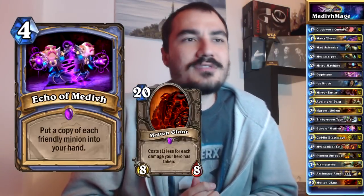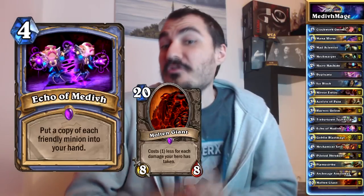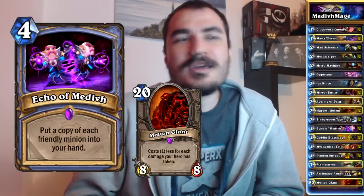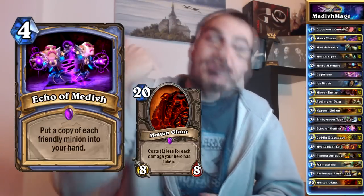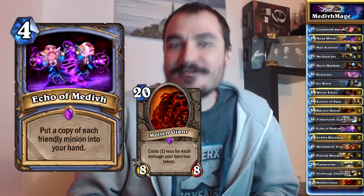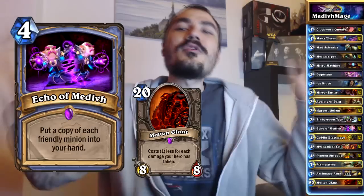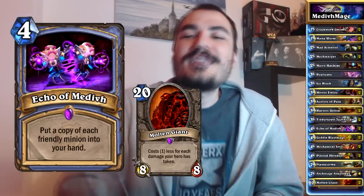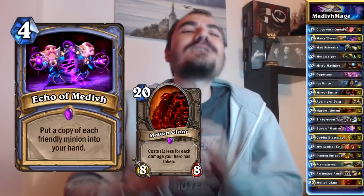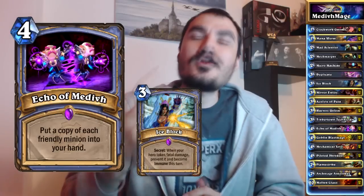It works extremely well with Molten Giants. If you have very low life, you can play one or two Molten Giants from your hand for zero mana, then drop an Echo of Medivh and get two more in your hand and drop those again for zero. And if you're lucky enough to have another Echo of Medivh, you can do that again and basically fill up a board of seven 8/8 creatures for eight mana. The only reason you wouldn't play the eighth one is because your board would be full. To set that up you really have to use Ice Block, which is why it's in the deck.